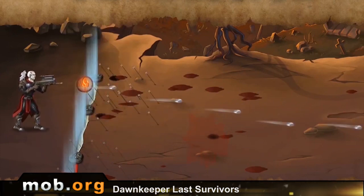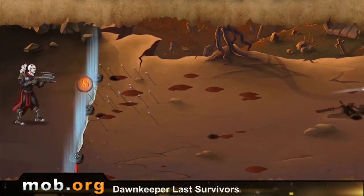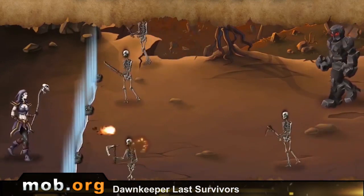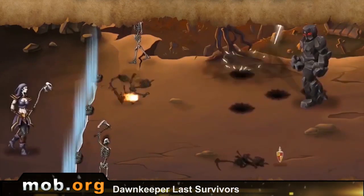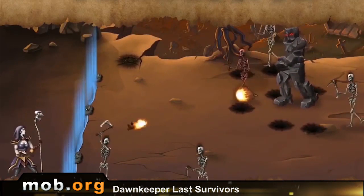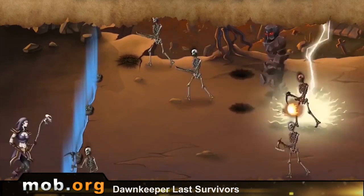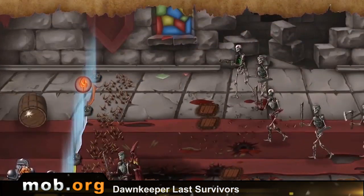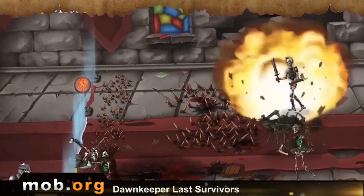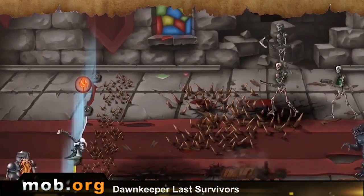Your hero stays in the left part of the screen and mobs come from the right side, and you have to shoot them by tapping. Sometimes bosses come out and they are bigger and tougher. Besides the usual attacks, there is lightning, meteors, and other magic options which are pretty useful in combat. In total, there are three heroes in the game, each with their own story and a map with lots of locations to pass. This game is a fine example that you can make something epic from a really simple plot.